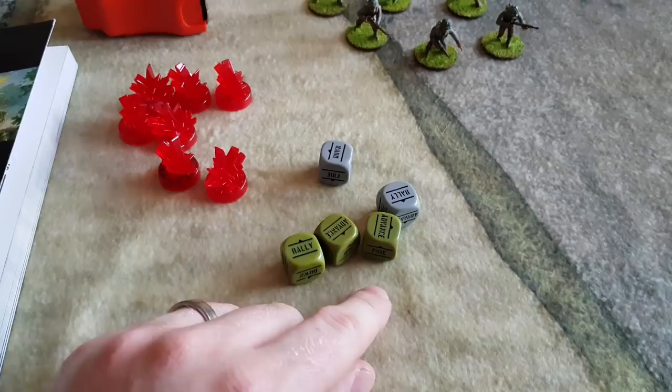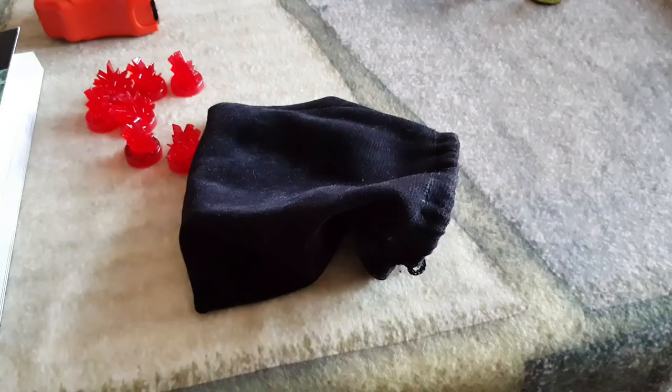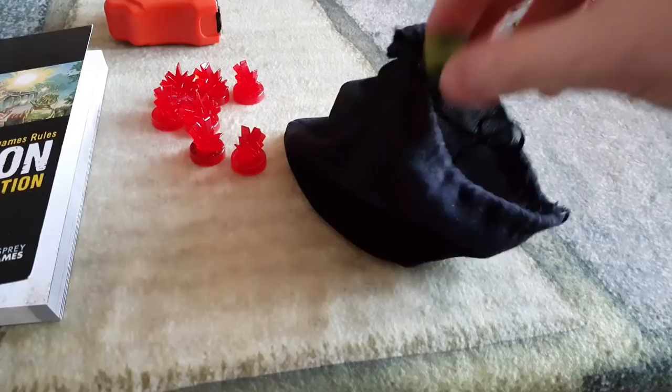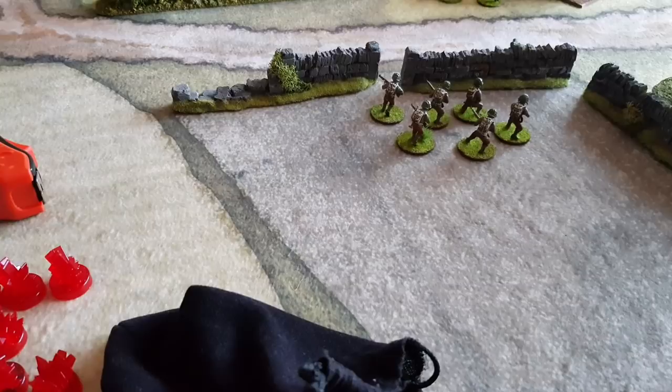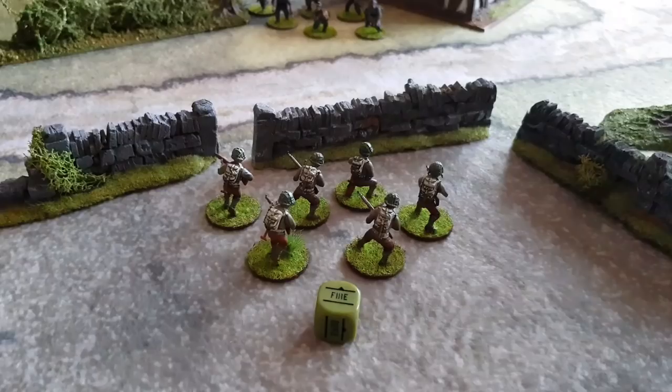Let's look at the different orders in action. Once you've set up deployment and are ready to go, you draw a dice blind from the bag. We've picked out an American one and I'm going to assign it to this squad of infantry here — giving them a fire order. I place the fire-side of the die next to that unit, and these guys are going to fire upon the Germans by the barn. That leads us on to shooting.